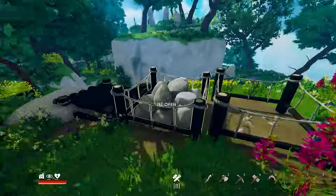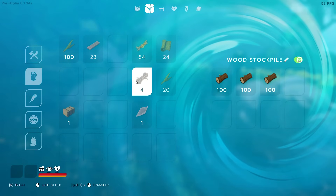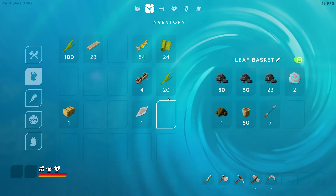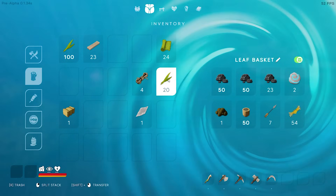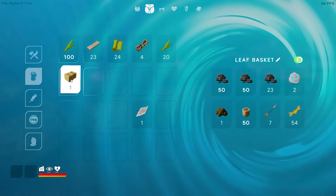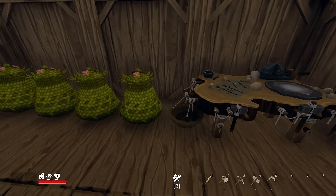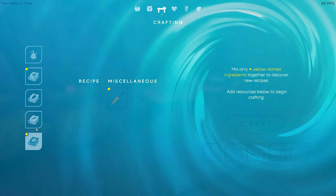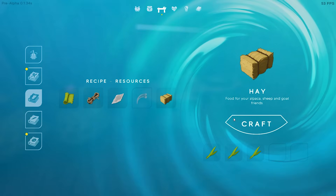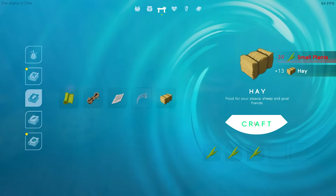Put the stones away, put some wood away. These vines here are pretty important. Rope — plenty of that stuff. Hay and that too. So what did I need to craft? Hay. I think we should go try and feed somebody.